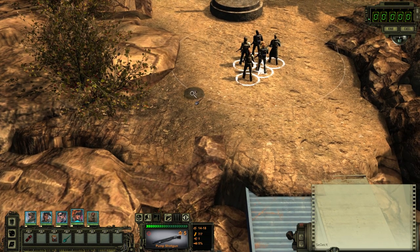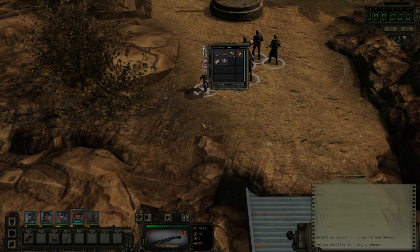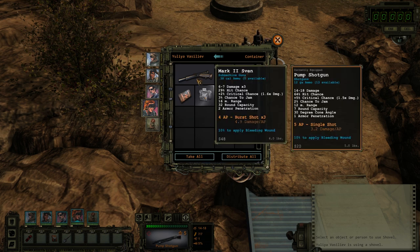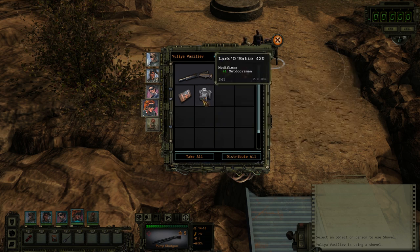Dig that up. Holy crap, what a haul! Lark-o-matic 420 — it's a camera, which apparently improves my outdoorsman skill.